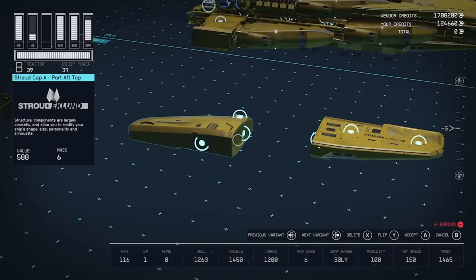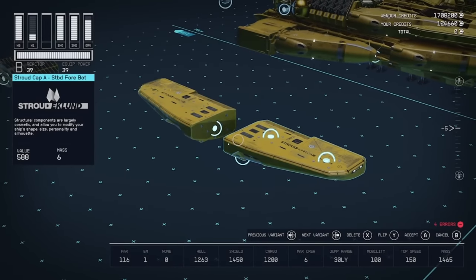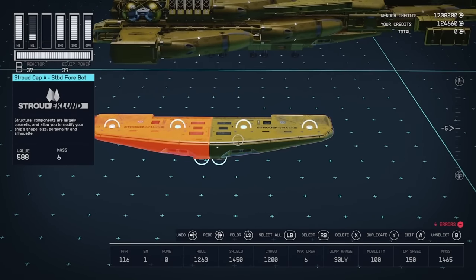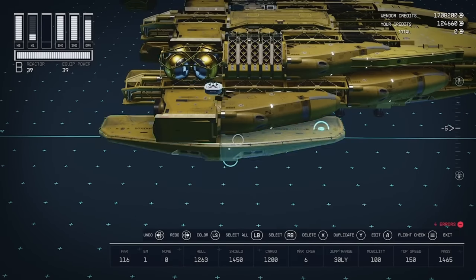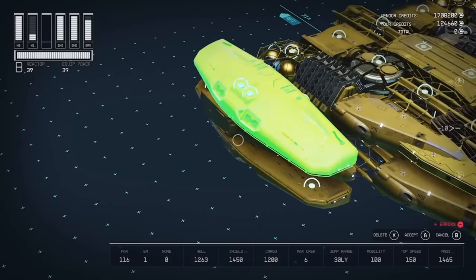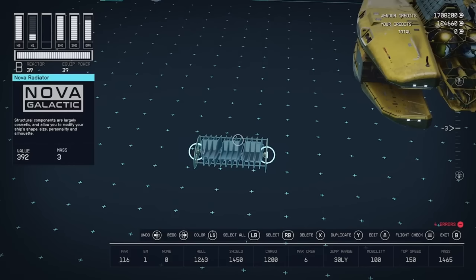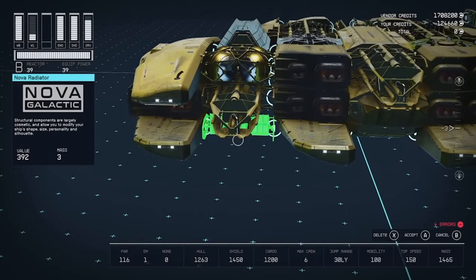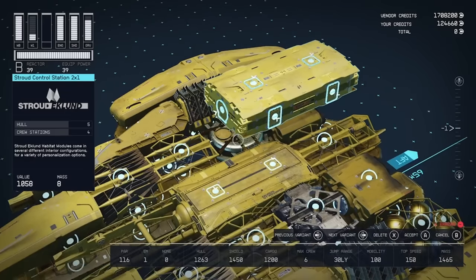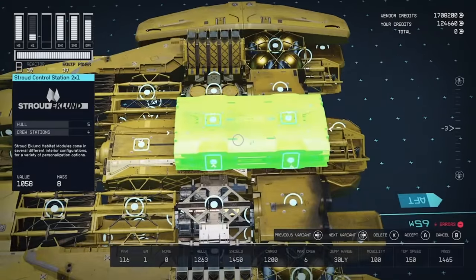Take these Stroud Caps again, just turn them upside down, create a pair like this, then move it up. Create the exact same thing for the top — same on this side. Take these Radiators and just pop them in here, same again on the other side. Now I've gone for a Control Station — just pop that on top here, on top of the Bracer and the living quarters.